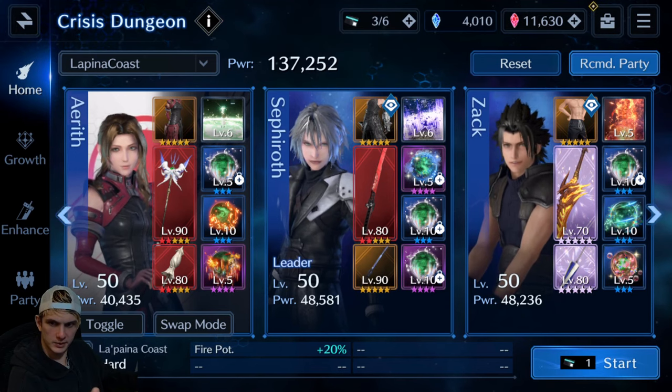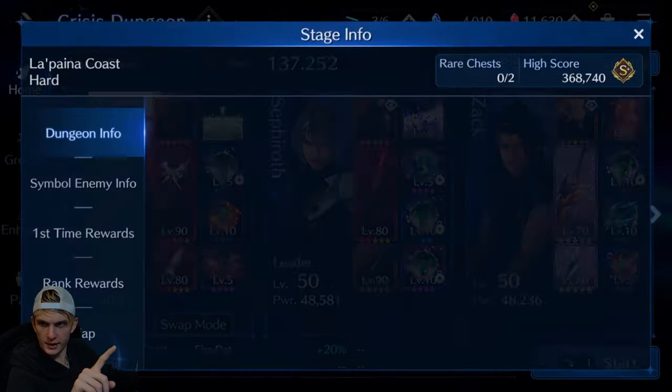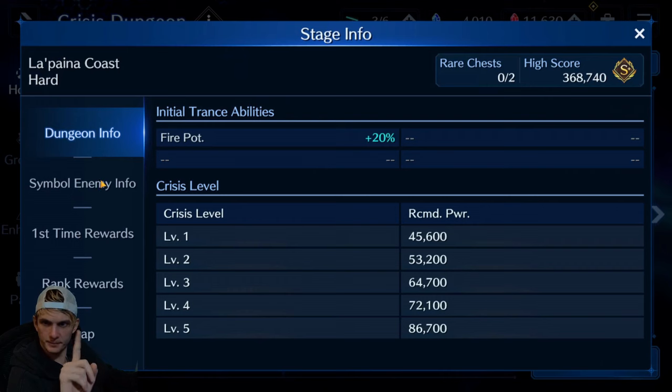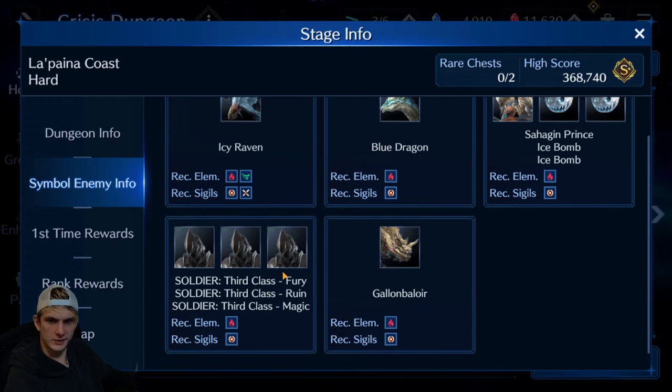I've got some over-boosted weapons and whatnot — I have spent a little bit of money, not a whale or anything, but I like to spend some money on the game. In this crisis dungeon, which should be here permanently so you can always go back to this, all the enemies are weak to fire, so you can pretty much rely on fire and stack circle and fire sigils. You don't necessarily need the Wind or the X — it could help just for this one Icy Raven fight if you wanted it, but you don't necessarily need it.